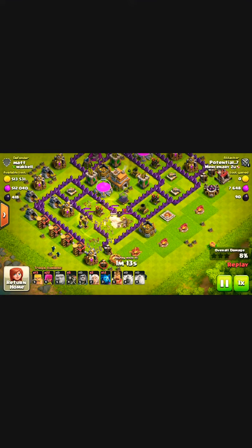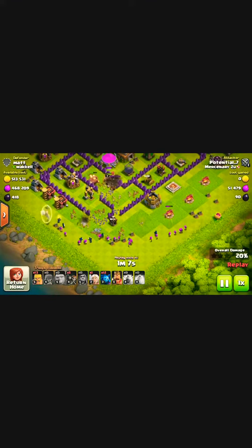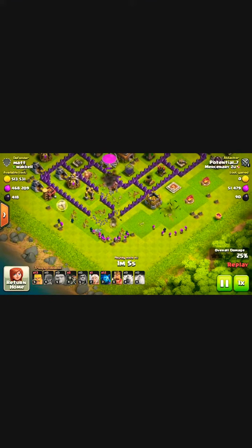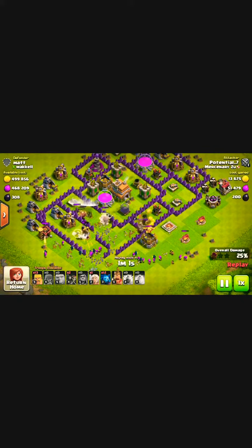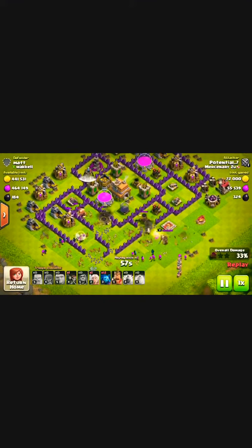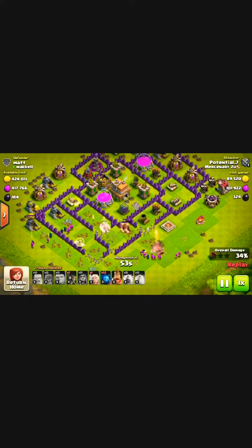Since the Giants have been working through the defenses, now is the right time to deploy the rest of your troops. Make sure you deploy them in the back where the Giants have already worked through the defenses. It will help the Giants go in easier, as well as help destroy the Barbarian King and the enemy troops.